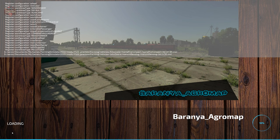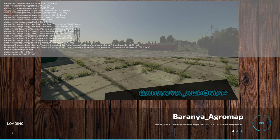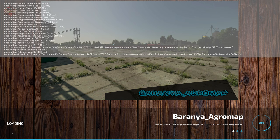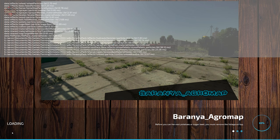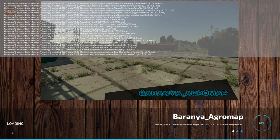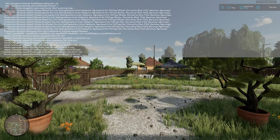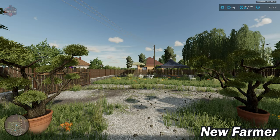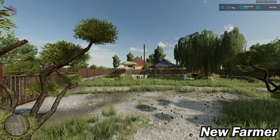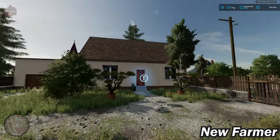If you load this map up in farm manager mode or start from scratch, the farms will be built out exactly how you see them here in new farmer mode. The exception is you do not have any starting machinery in those alternate game modes, and of course you do not own any land. With respect to low-powered systems, I was able to get a nice solid 60 frames per second on this map using my test system, which uses integrated AMD graphics.